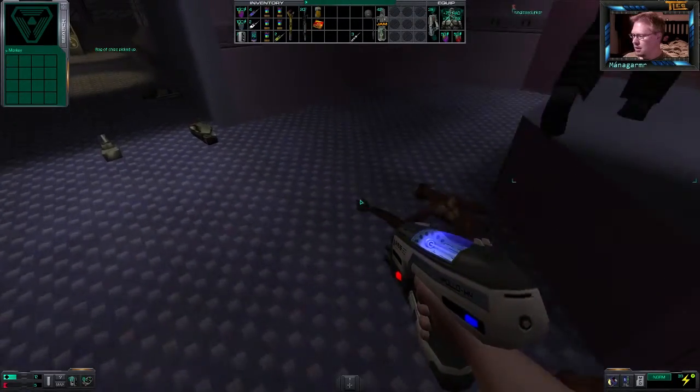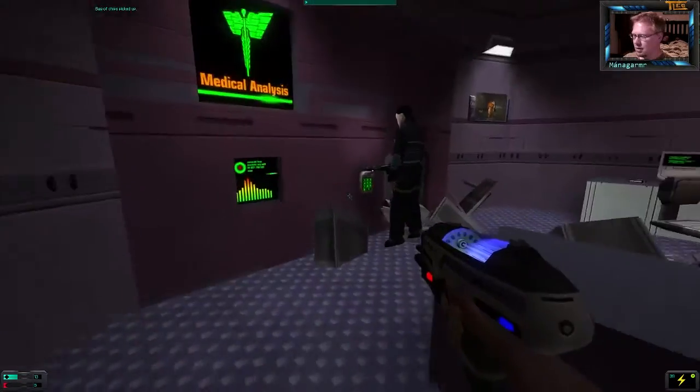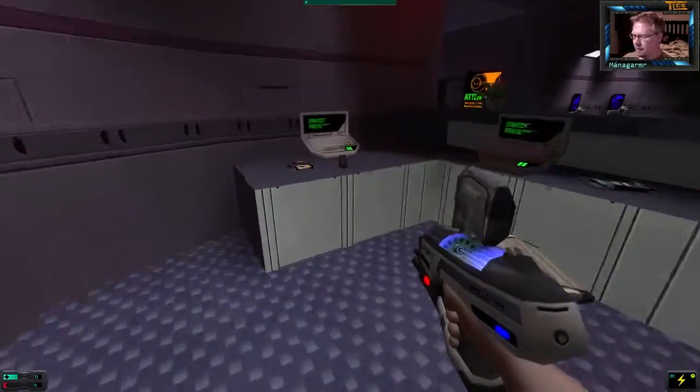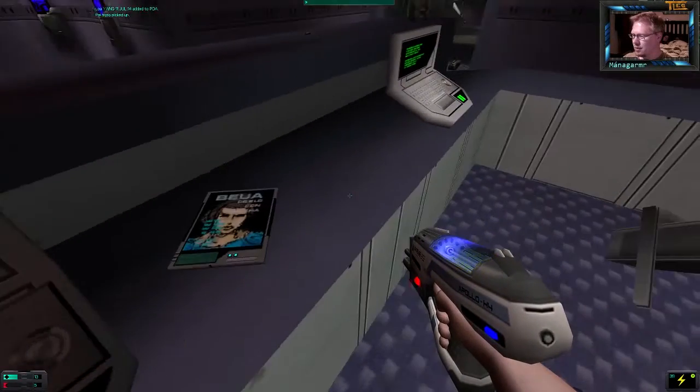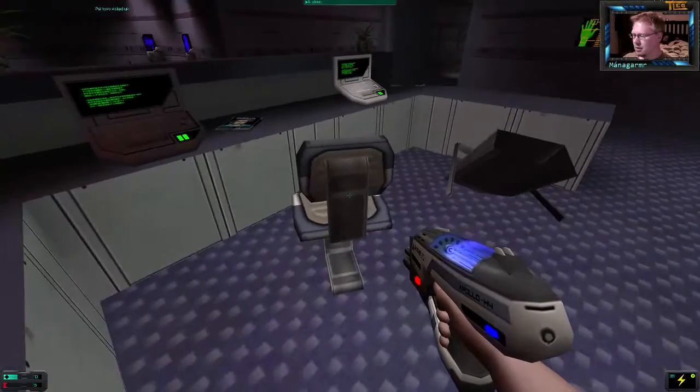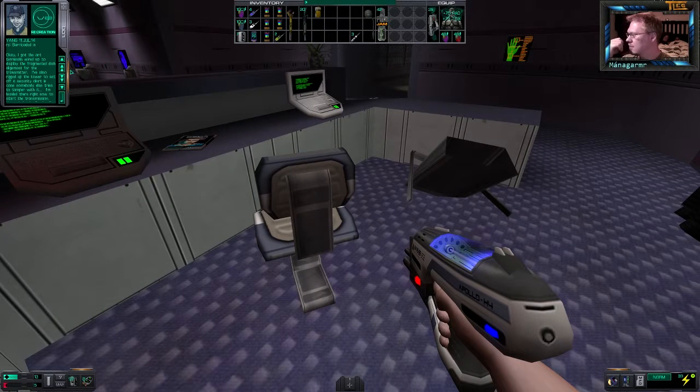I don't want help — it's necessary. I'm gonna try to hack this. Yes. There is also a log and a PSI hypo. I'll check the log. Okay: I got the art terminals wired up to display the fragmented dish alignment for the transmitter. I've also rigged up the tower to set off a security alert in case somebody tries to tamper with it. I'm headed there right now to start the transmission.